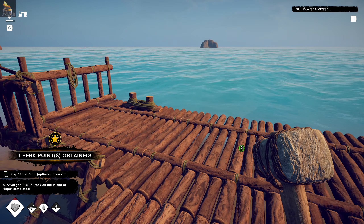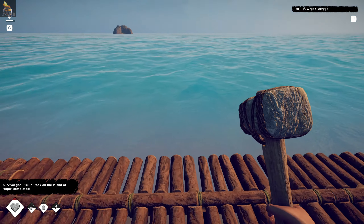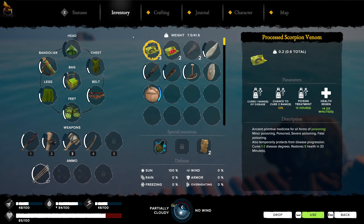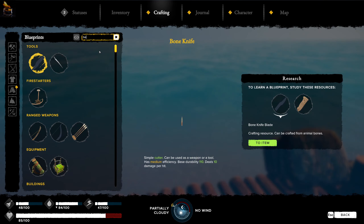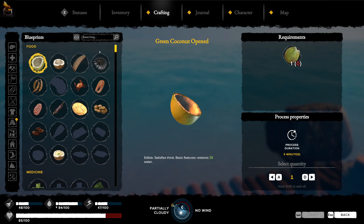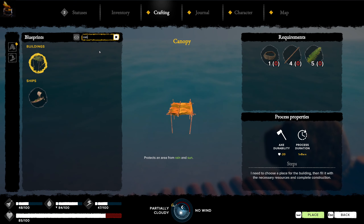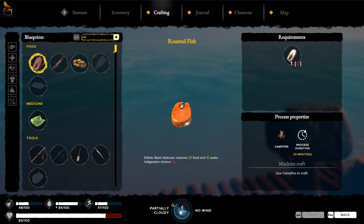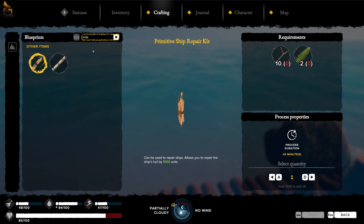One part points obtained - okay so we've got a dock! Now let's have a look at the boats. Is it a canoe actually? Let me search for ships and see what types there are.